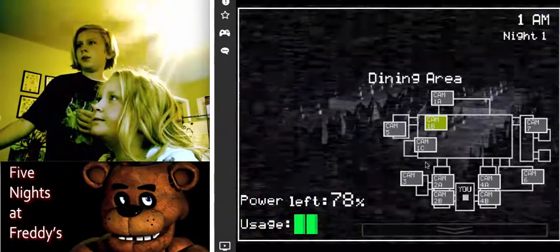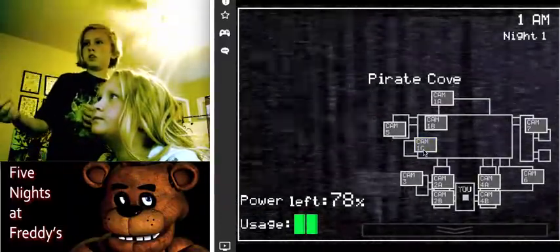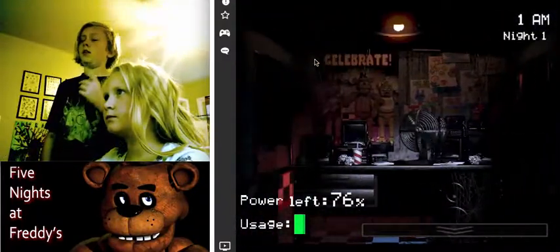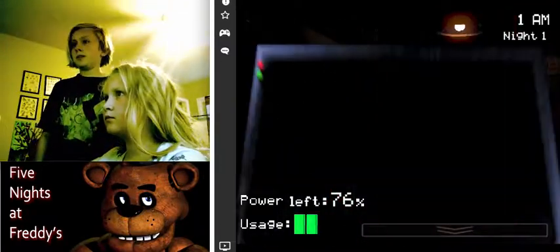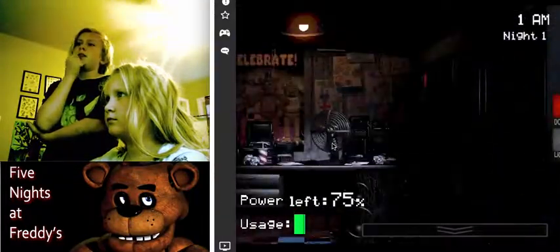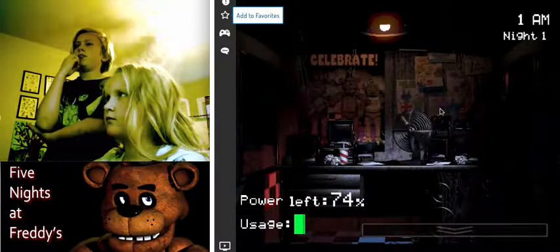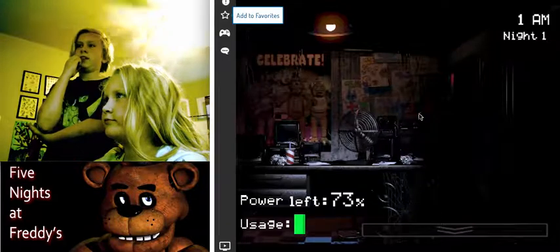Foxy over here is at Pirate Cove. He will come out of his curtain and try to get you, but he does not attack until later nights — same with Freddy. You can see Freddy on the cameras. Problem is, Freddy will be at your right door, he does not show up with the light and he could just get into your office. Why is Chica's cupcake right there? It's just an Easter egg.